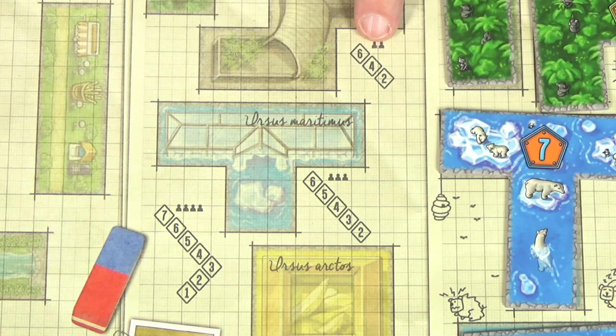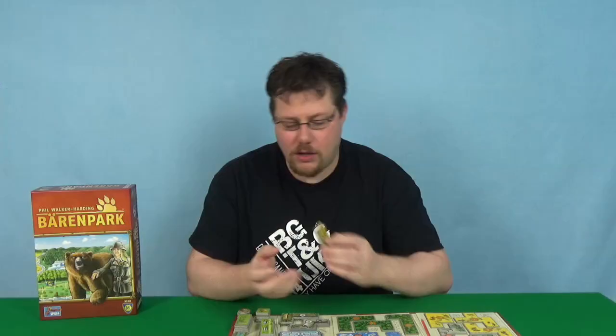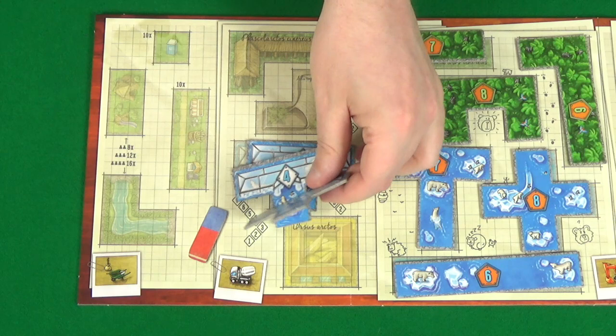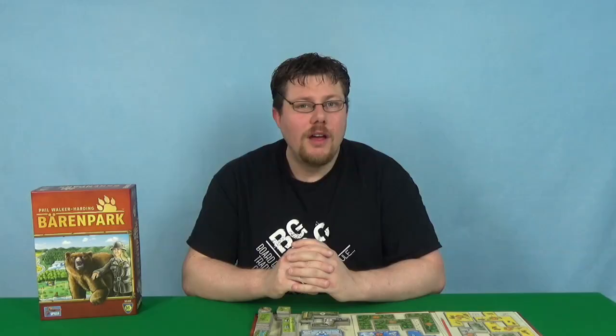For the white cement trucks, you'll have stacks of tiles based on the number of players. For a two-player game use the four, six and two-point tiles. For a three-player game the six, five, four, three and two. And for a four-player game all the tiles of those shapes. There are four different shapes, one for each type of bear. You'll stack these on the appropriate spaces so the lowest number is on the bottom and the highest number is on top.